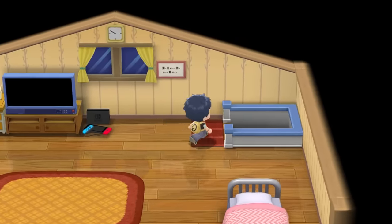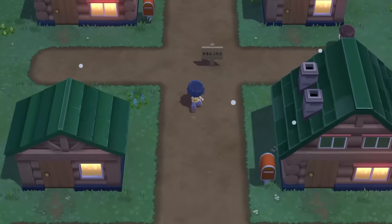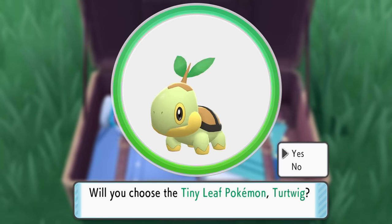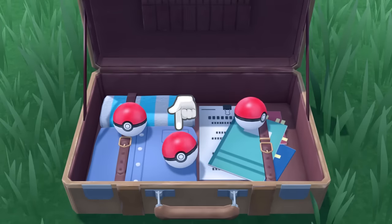Our journey has begun, and it's nice to be back in Sinnoh, though it does look a bit different. We start off by hunting after Barry, our little rival, until we meet Rowan and get offered one of the starter Pokemon. We're going to be going for Chimchar, because it is able to fully evolve into Infernape, just like Ash has won from the anime.